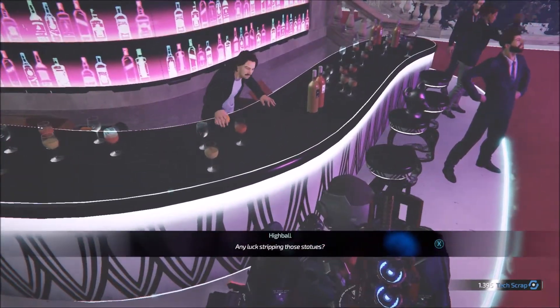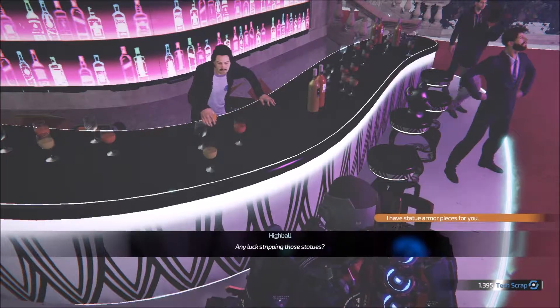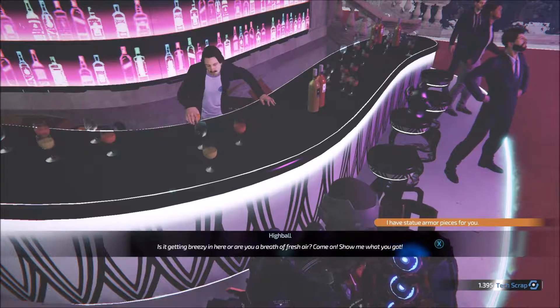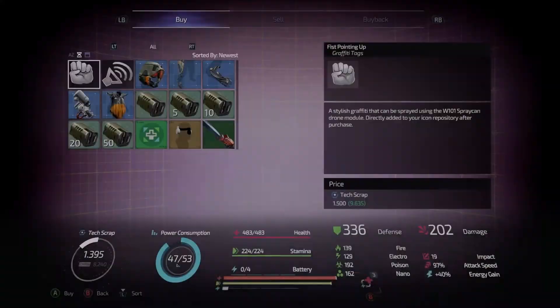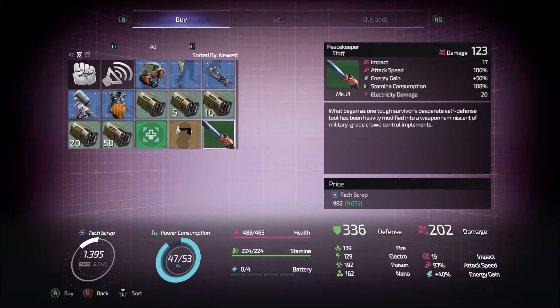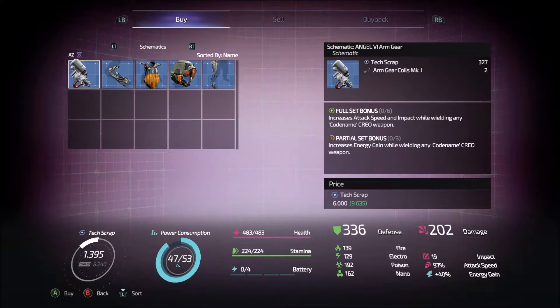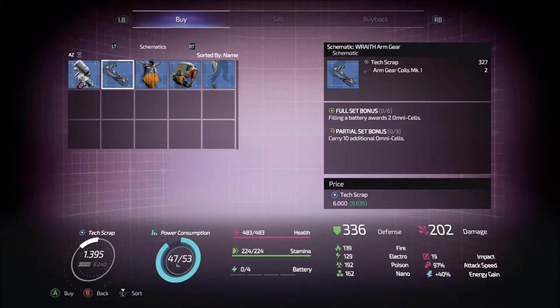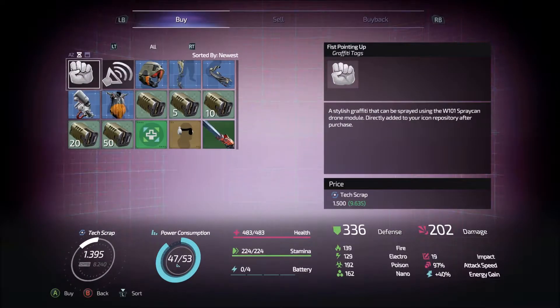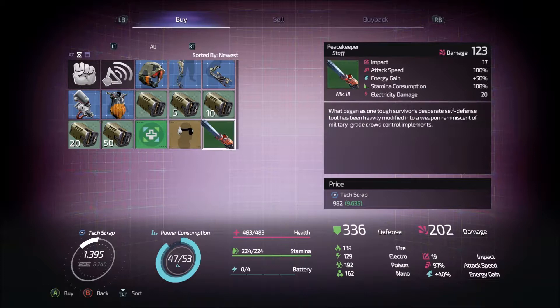Any luck stripping those statues? Yes. I have armor pieces - or I have statue pieces for you. Does it look a little washed out, or am I crazy? This is buy - oh fuck, he has this stuff. For how much? $4,500. No no no no. What is this? While health is low, stamina regeneration and energy gain are increased. Alright, so we want to sell to him.